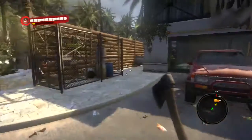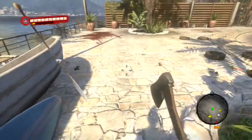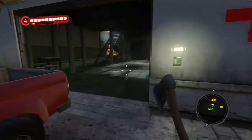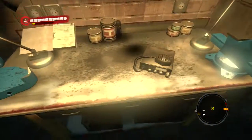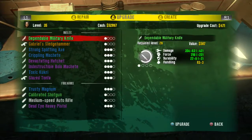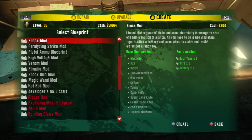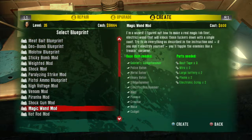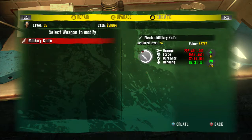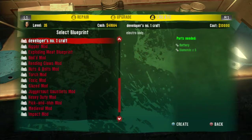Hello everybody and welcome back to Dead Island. I know I said in the last one that we're gonna start off at the main quest, but I noticed that we have all the ingredients to actually make this developer's mod. This is gonna be the first time that I've seen it. We're gonna upgrade this — and now for the moment of truth — drum roll please. Okay, I think it's gonna get good use. Military knife, yes please!